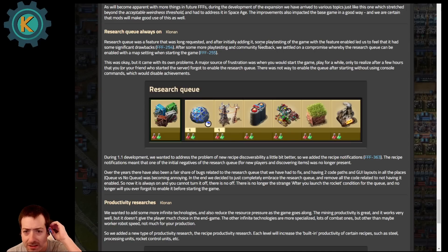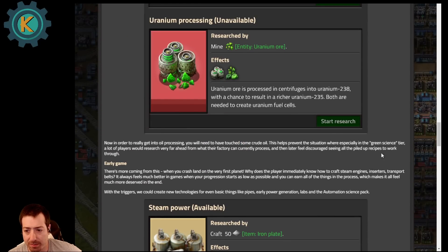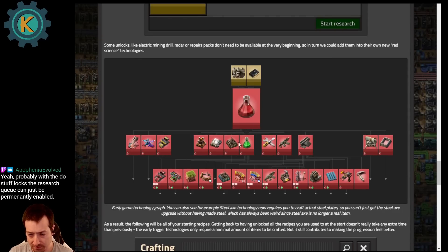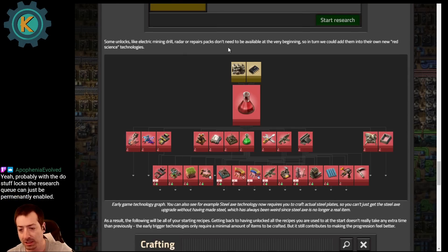Some playtesting with the feature enabled led them to feel it had significant drawbacks — probably related to what they mentioned earlier. They probably felt like the Research Queue led players to just chew through all of the possible research, and then they ended up with a huge backlog. There's something about when a research finishes — you want to go do that thing right now, but if they're constantly finishing you just have this huge pile. But the new system is going to gate a lot of things so you can't just plow through all of your red and green technology at once — like you have to go get oil before you can do this chunk, and uranium before you can do this chunk of chemical science.